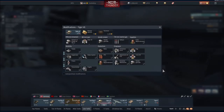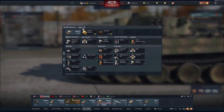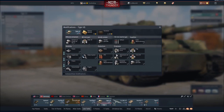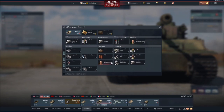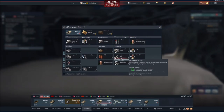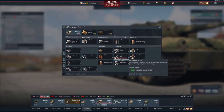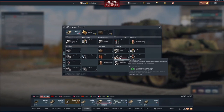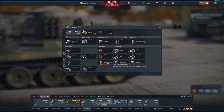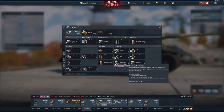To go over which modules to unlock first, I'll use the Tiger H1 as an example. First and foremost, start with Parts — you absolutely need those, and that should bring you to tier 2. Then go for Fire Prevention Equipment (FPE). Following that, go with Adjustment of Fire to make your gun as accurate as possible, which is especially important if you plan to use the Tiger extensively in the sniper role. After that, I would go with Crew Replenishment, which is important whether you play arcade or realistic. Following that, I would go with Smoke Grenades.